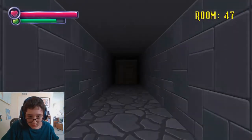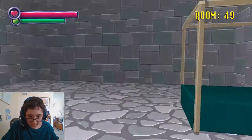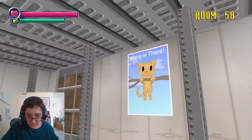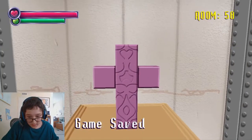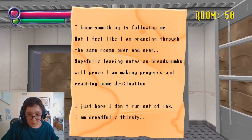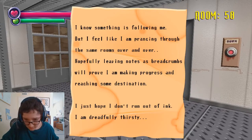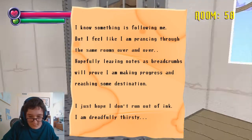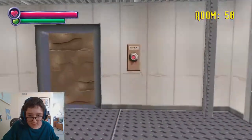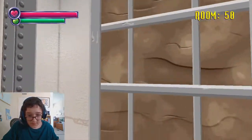Any more of those little cardboard cut-out jumpscares gonna get me? No? Okay, that's a window — I like windows and I can see outside. It says this place has a thousand rooms. Okay, we're in a place now. Hang in there. What's this? This is a checkpoint room. 'I know something is following me, but I feel like I'm prancing through the same rooms over and over, hopefully leaving notes behind as breadcrumbs. I will prove that I'm making progress. I just hope I don't run out of ink. I'm dreadfully thirsty.' We're going down — so this is an elevator. There's no up button, just a down button.